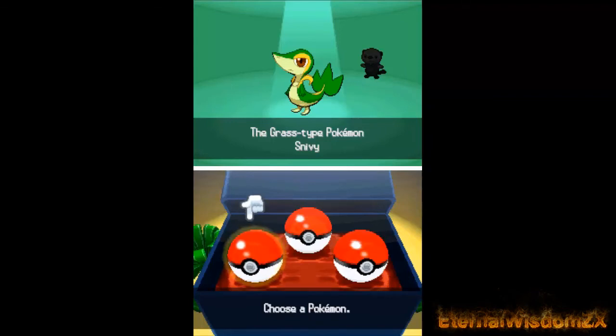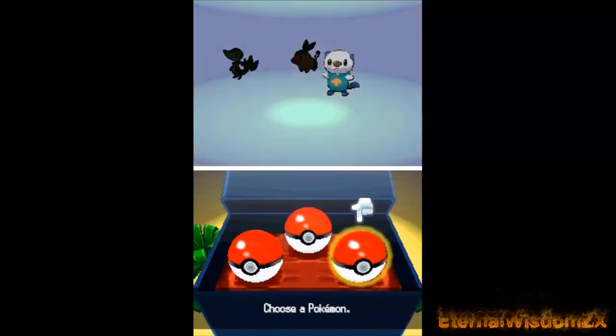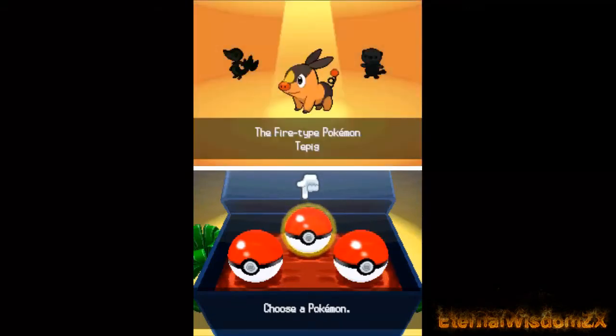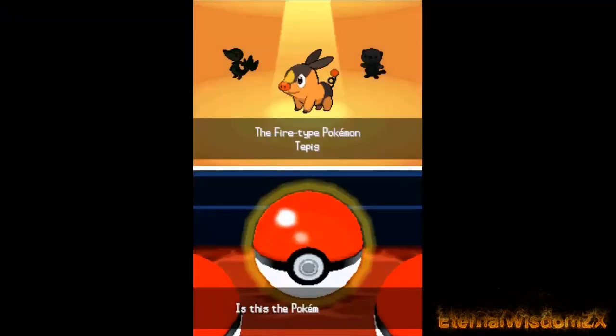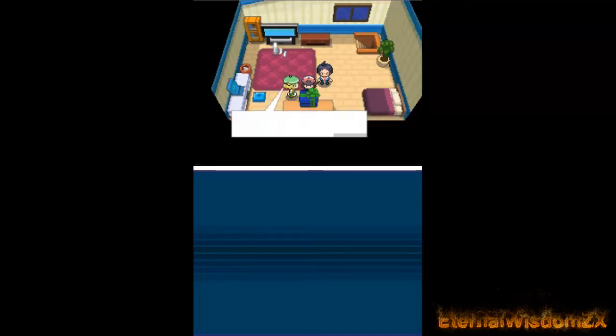I think with that ability, if I use Leaf Storm I'd actually get a two-stage boost in special attack. I played as both Oshawott and Tepig. I'm tempted to use Oshawott because I don't know what water Pokemon I'll get during my travels. But I like Tepig because it's a pretty good powerhouse and part fighting. They've kept that fire-to-fighting trend since third gen — Torchic into Blaziken, Chimchar into Infernape, and now Tepig. I'll go with Tepig and I should be able to nickname it for this series.